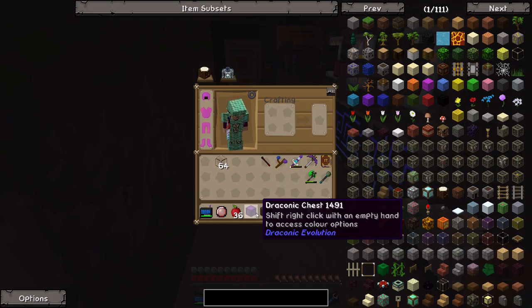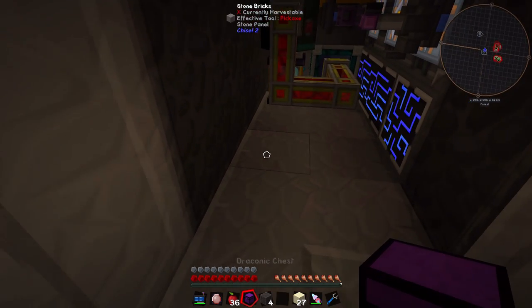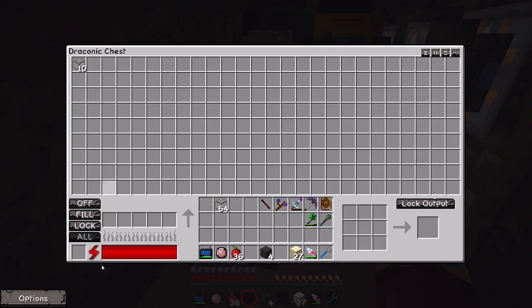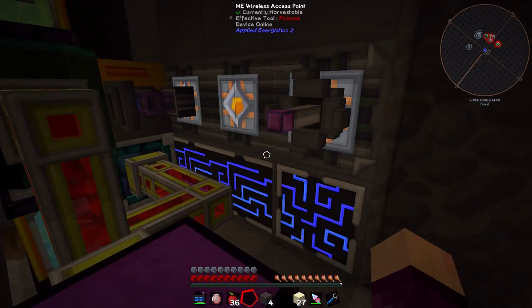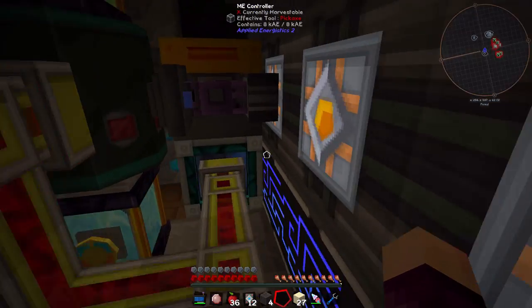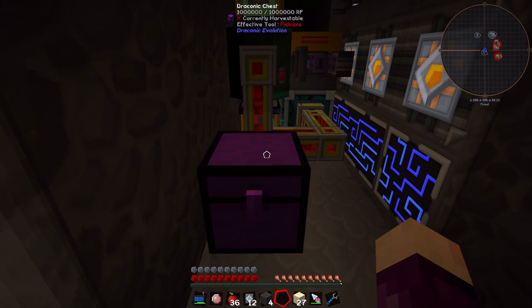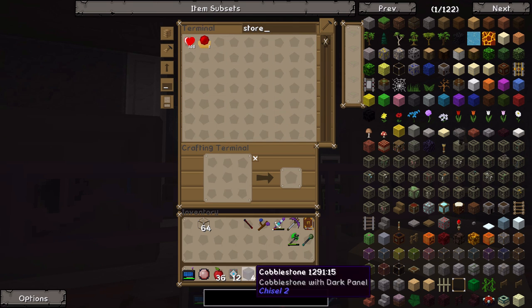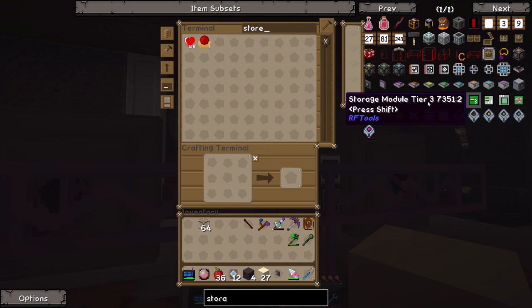I'm going to stick this here for now. It does need power - we have a Tesseract providing power at Frequency 1, which is our power frequency. So I'm going to move the wireless access point up there, and then we're going to need an export bus to export all the sand into this chest. Then I'm going to put a storage bus on there to access all of the glass. Let me grab an export bus - we have quite a few actually - and make a storage bus as well.